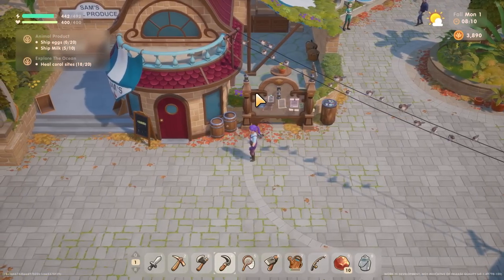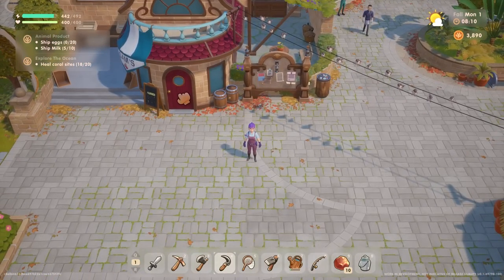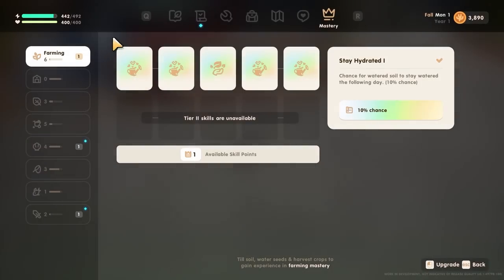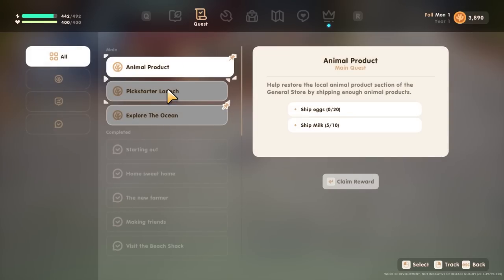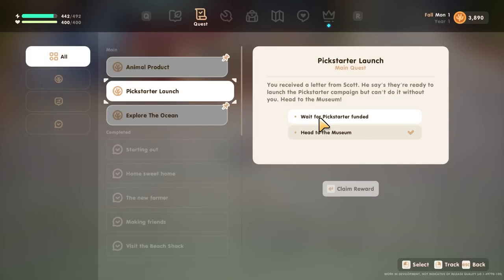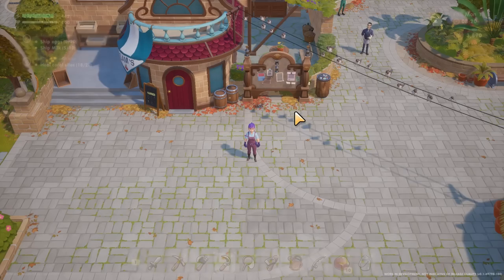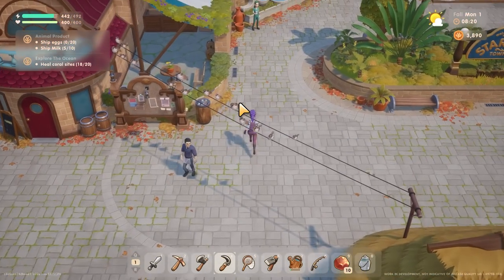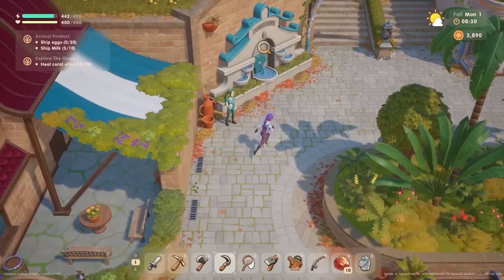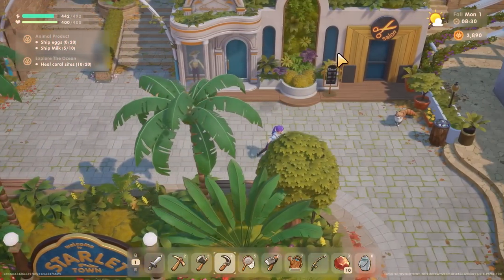Or maybe with some museum progress - I don't know what's going on with the museum at the moment. Am I just waiting, or is there something I should have done? Do I need to go to the museum? It says I've done it - I'm waiting for the pixarter to be funded. Oh wait, I do need to head to the museum. I thought I'd already done that - I'm so silly, oh well, never mind.